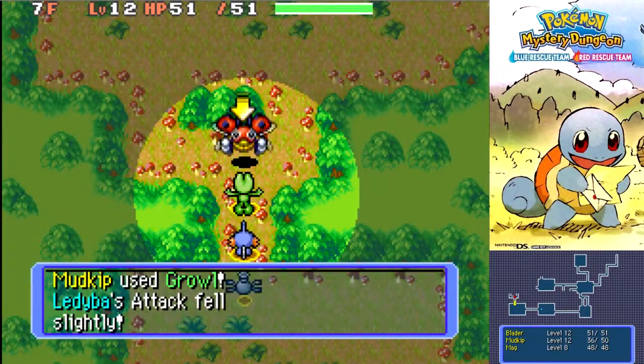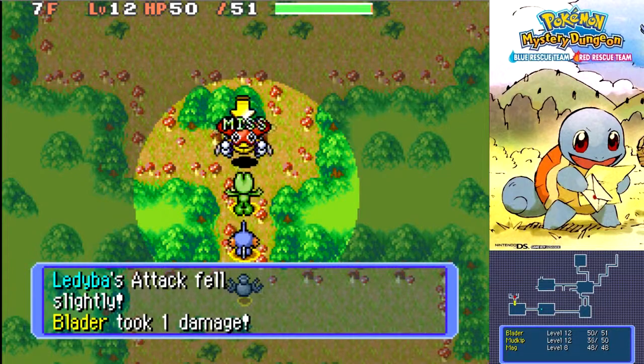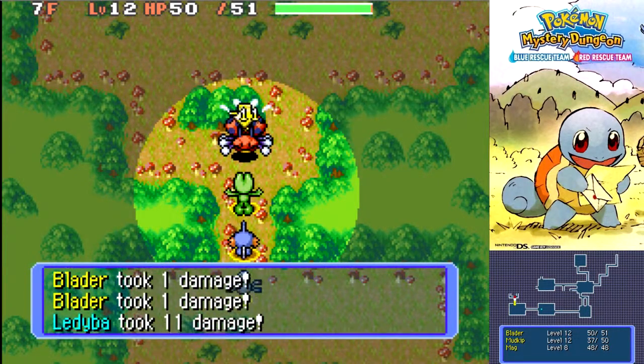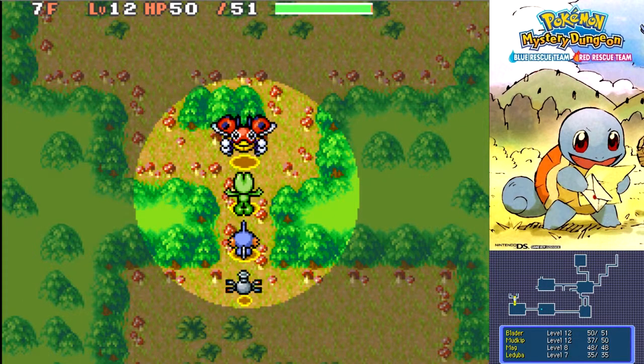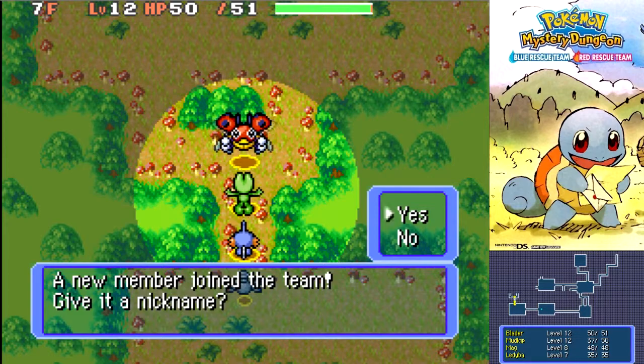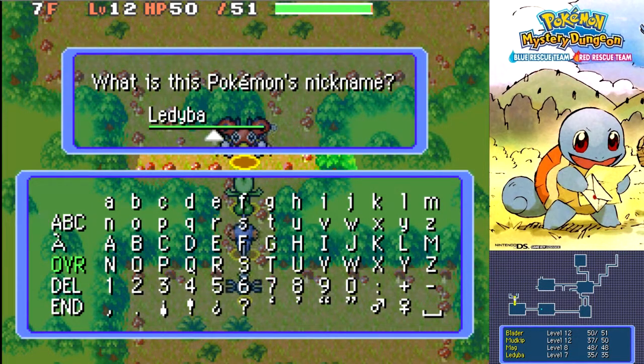I'm almost positive we can recruit some Pokemon in this dungeon. Like that — yeah, Ledyba! Why the hell not, let's have Ledyba on our team. A new member joined the team — let's give it a nickname. You can be called... Led? Eh, let's go with that. Not very creative.